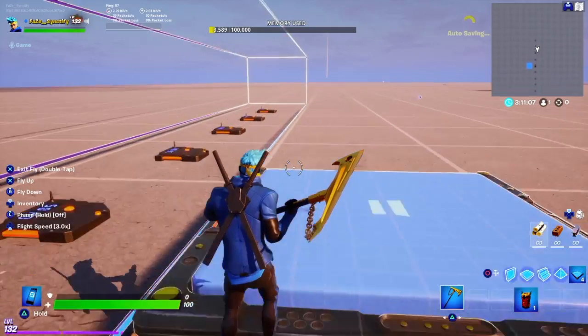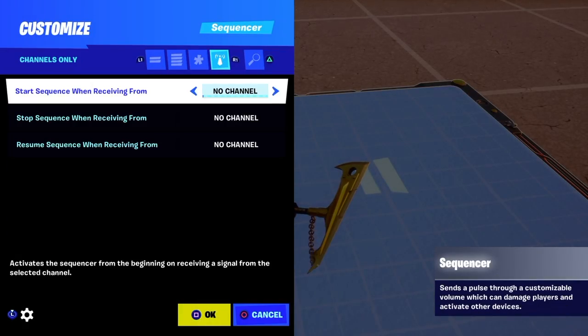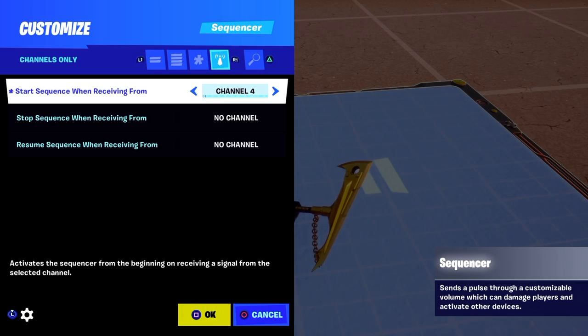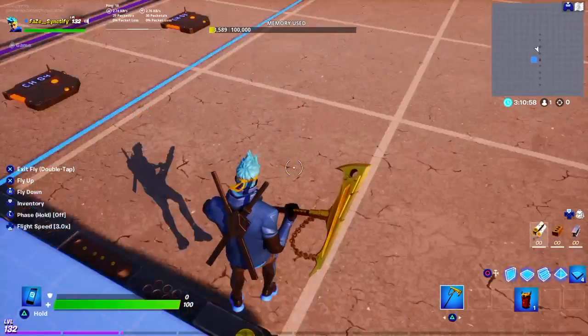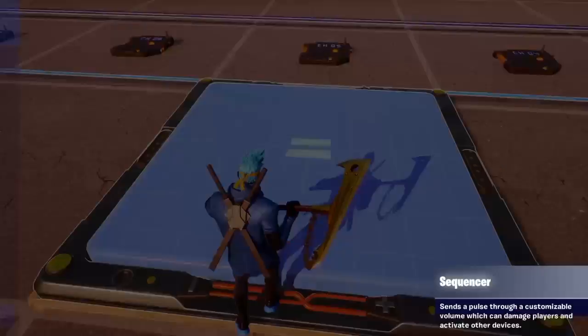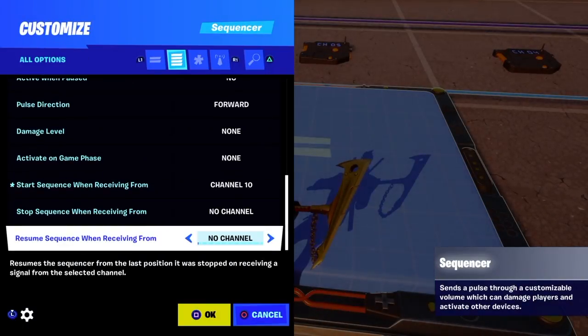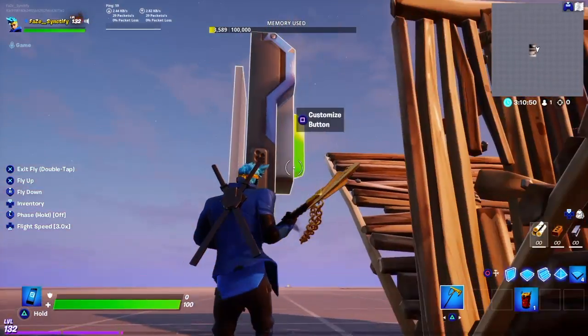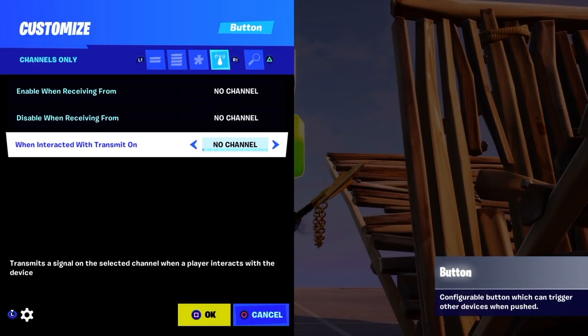Now, one more setting in this one: 'Enable when receiving from' — or 'start sequencer when receiving from' — should be set to channel number 10, or whatever channel is free. This big button should also be set to channel number 10.